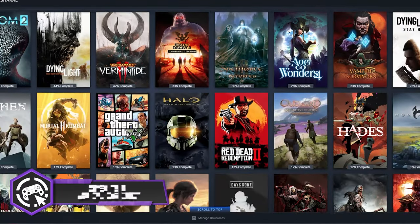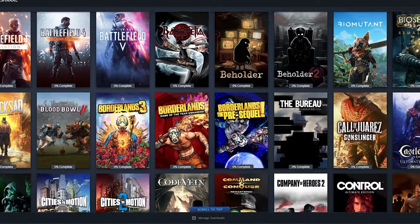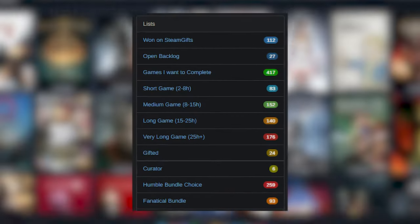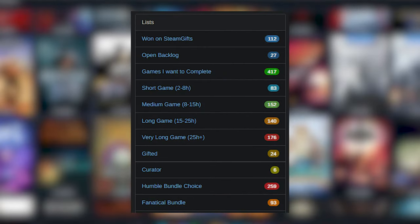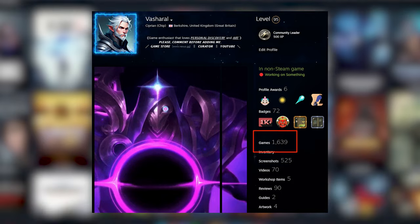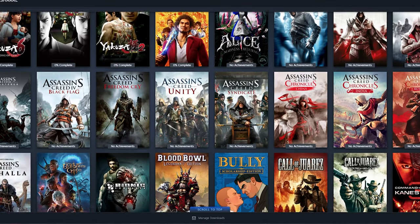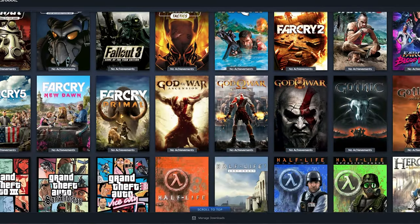Moving on to number two: create a backlog list. Make a comprehensive list of all the games in your backlog to give you a clear overview of what you need to tackle. Sort them into completed and not completed — what is your true backlog? Oftentimes you'll find yourself gathering quite a large number of games, but not all of them you're going to be able to play, and not all of them you're going to want to play.